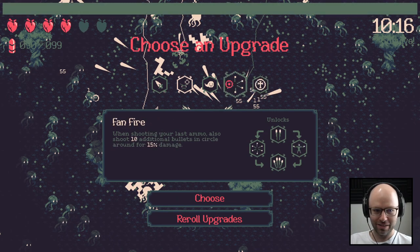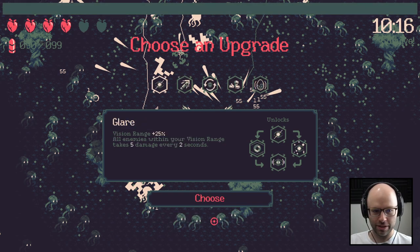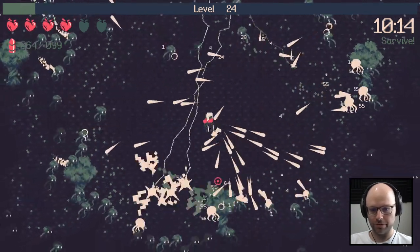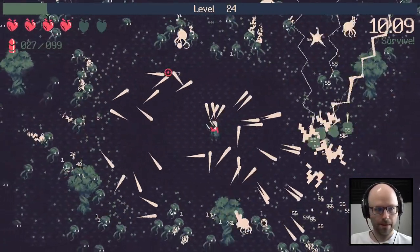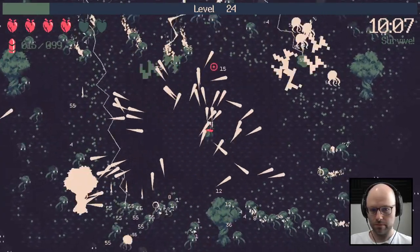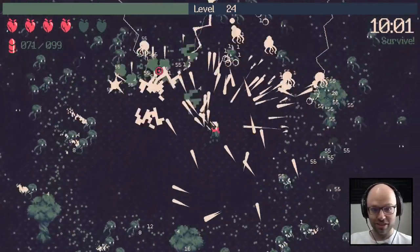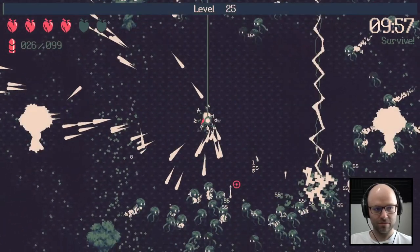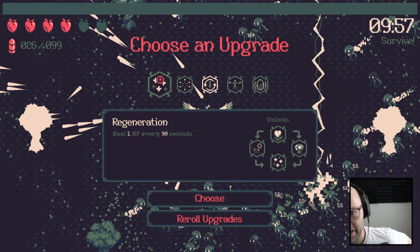No, we're gonna turn that off immediately. Fan fire's still garbage. Divine blessing would be good if I thought I could keep my shield active, but I don't. Increase reload rate by 5% for every enemy killed — we're never gonna have to worry about our reload speed again as long as we live.